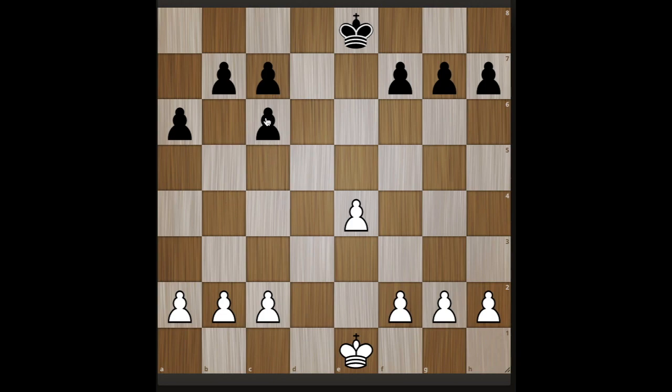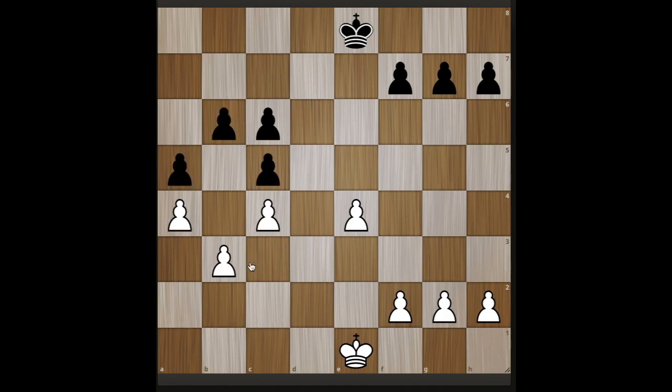Now we want to ask the question: can any of these pawns by themselves ever make a queen, with no help? Can they get by these three? I'm going to move these guys together to save time. If white doesn't react, the answer is no. Because whenever Black captures one of these things — nope, you're not getting through. The pawn structure keeps blocking every path.